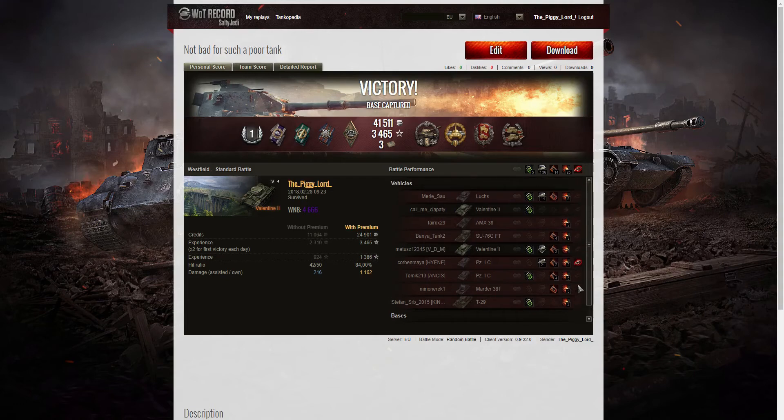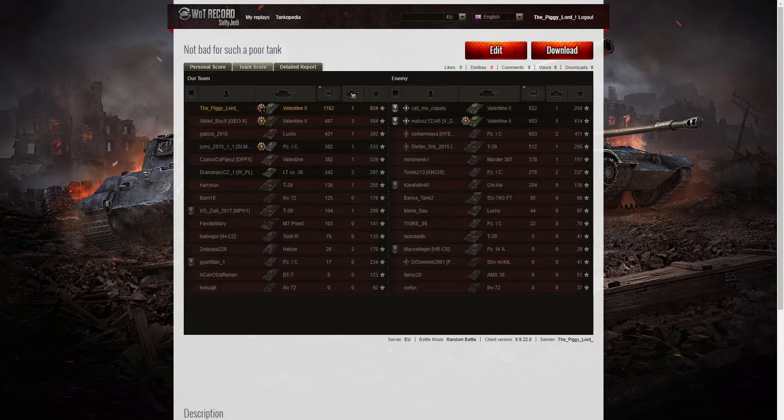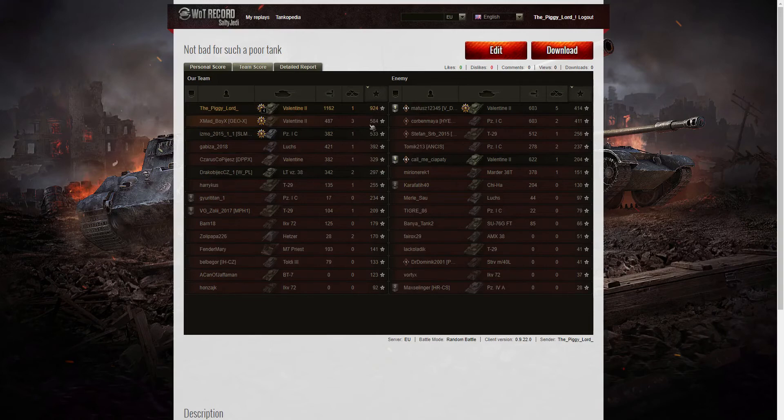I picked up a High Calibre for dealing the most damage in the battle — at least 1,000 hit points. A Defender medal for resetting the cap enough to get 70 capture or defense points. And a Confederate because I hit more of the enemy than anyone else — at least 6 tanks subsequently destroyed by others, including the Marder 38T, the SU-76, and the AMX-38 — all killed by other tanks after I'd taken most of their hit points. Team score-wise, I was top of the table for damage at 1,162 hit points, though joint third for kills with only one. And when it came to base XP, I was top of the table with 924 — nearly double the highest figure on my own team.